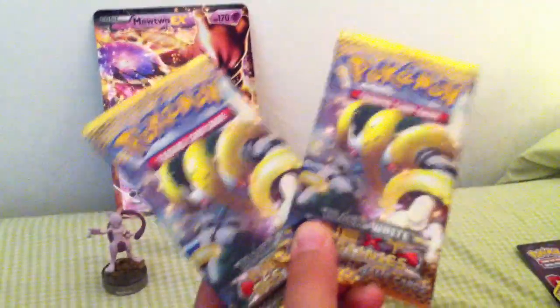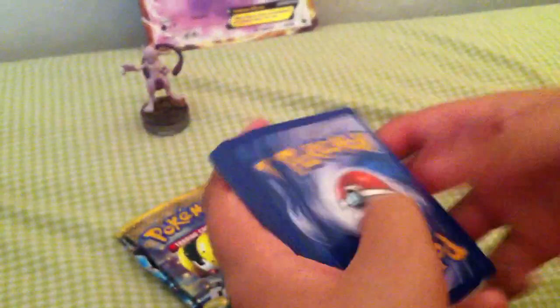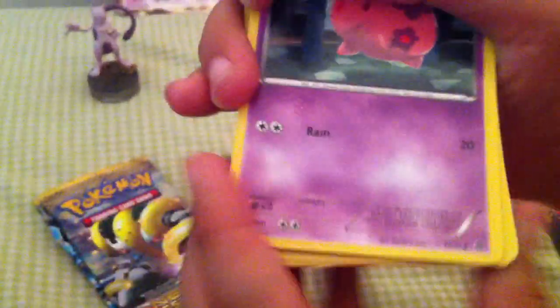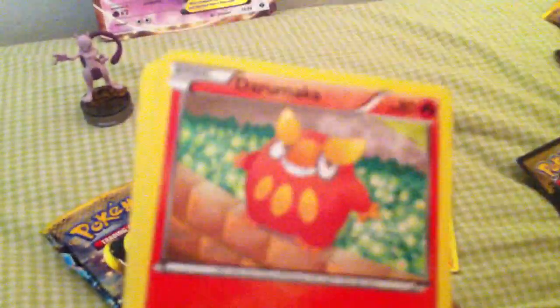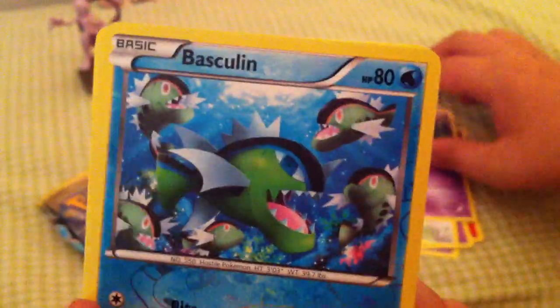We have the Regigigas packs. We'll start with the first Regigigas pack. Hopefully I can pull some really good awesome cards for you guys today, because I've heard some really good stuff about this set. Alright, so we have: Munna, Pantsir, Ralts, Tornadus, Elgyem, Mienshao, Jigglypuff, Kirlia, Basculin, and a Weavile — that's an awesome rare, I think it looks pretty sick.